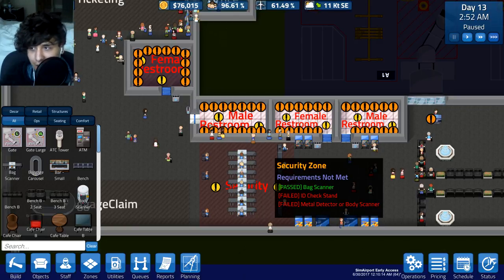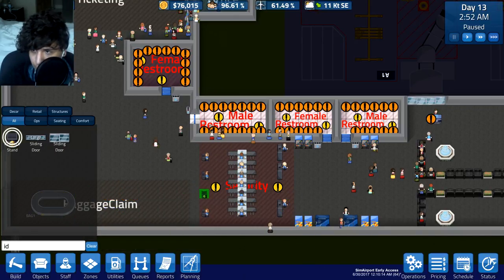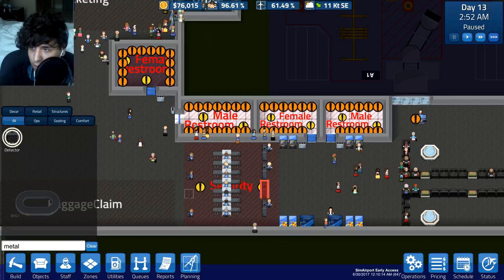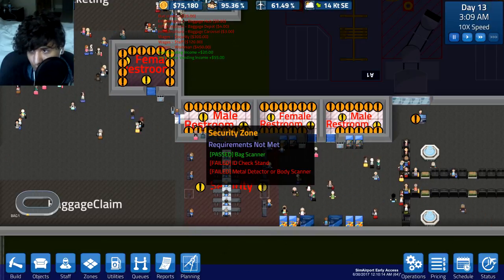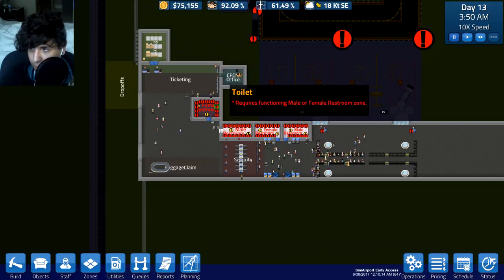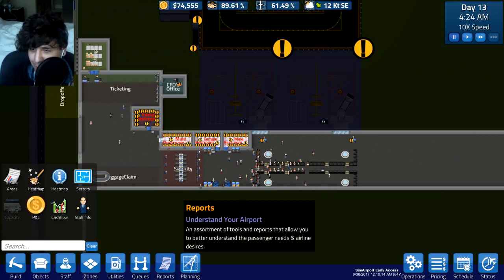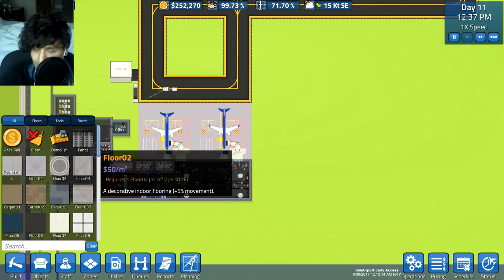Let's put the ID check stand right here and a metal detector right here. If that works, I'll assume all of them - all the metal detectors, baggage scanners, and ID check stands - will work. Is our security working now? Wait, it says 'require secure area' - what do you mean? Are we not secure? How else are they gonna get in? Alright, we're restarting that.